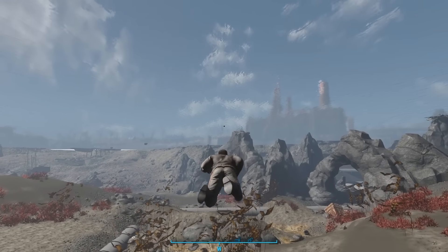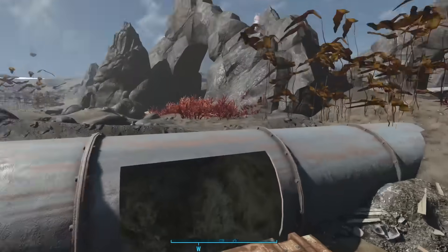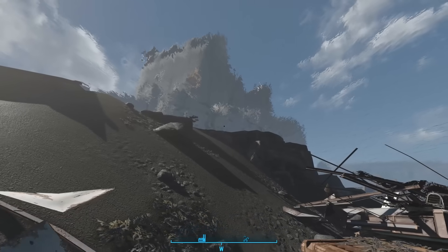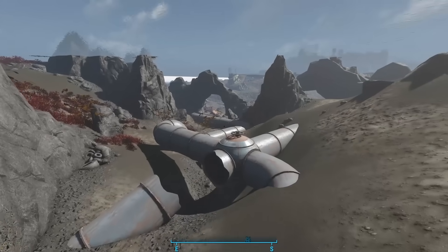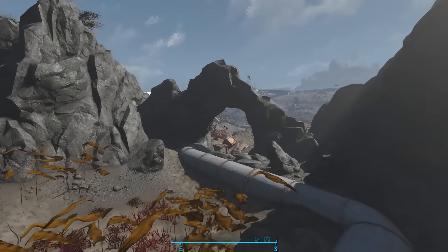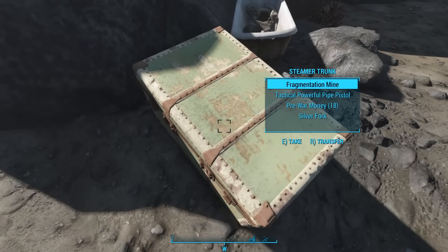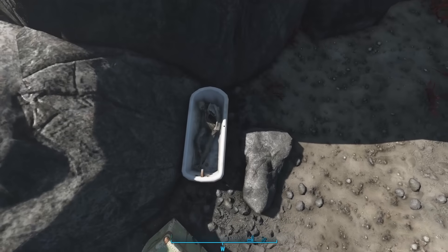Traveling south from the Nakano residence, we see an underwater pipe. There's a hole in the side of it, blocked up with refuse and mud, but it connects to a splitter in the middle. Following the pipe west leads us to the Makra fishpacking plant — this may be a sewer the plant used to get rid of fish waste. Turning back and following the pipe east, we find a steamer trunk next to a bathtub. This is one of the places you go to when you find the messages in a bottle.